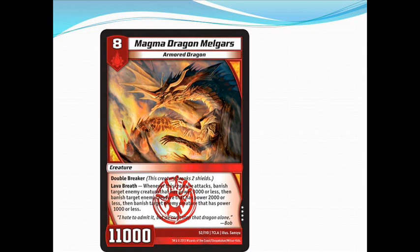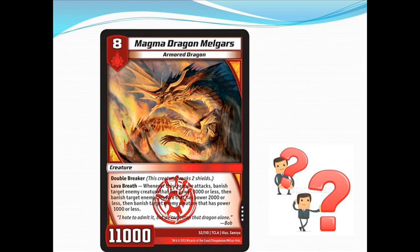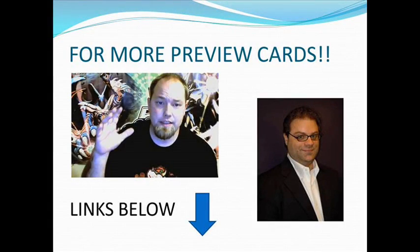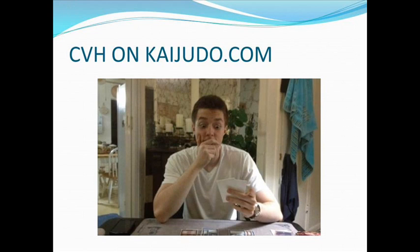It basically has Dragon's Breath whenever it attacks — and it actually works better than Dragon's Breath because the wording is clearer for people who might not understand how that card works. We've also got a preview on Thundersultan's channel — check out his link below. Dan Tack's Twitter is also worth following. Reddish has two cards — two multi-civ light/water cards. CVH also has a preview card article coming up on kaijudo.com, going up around May 1st.